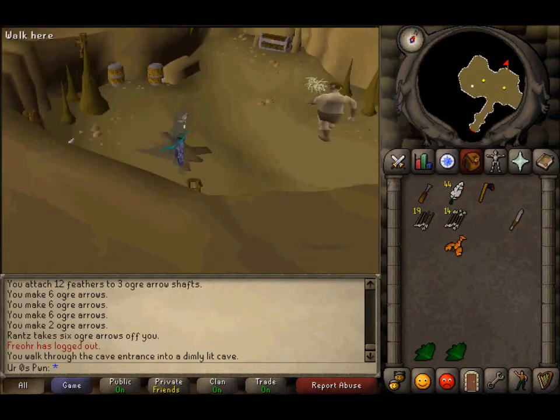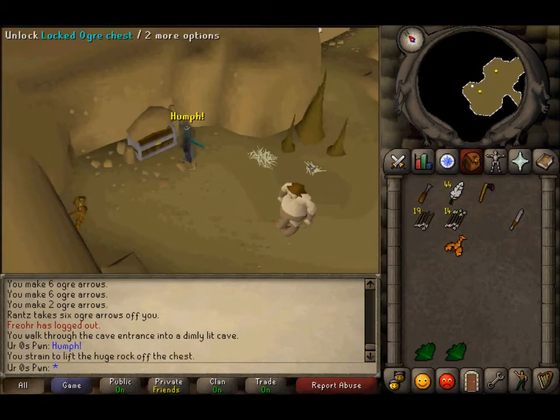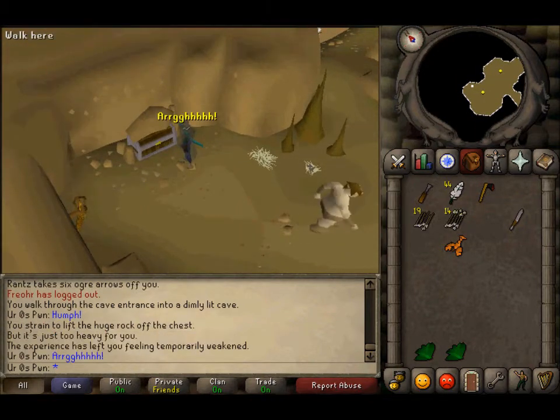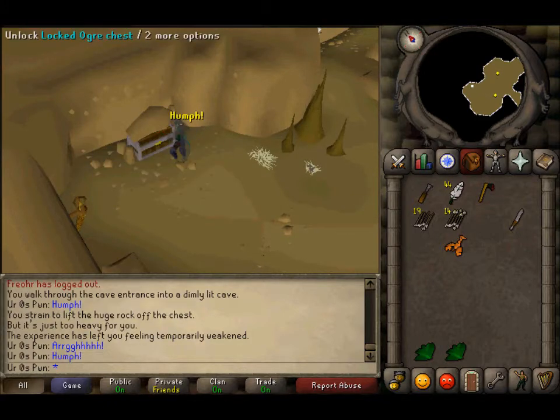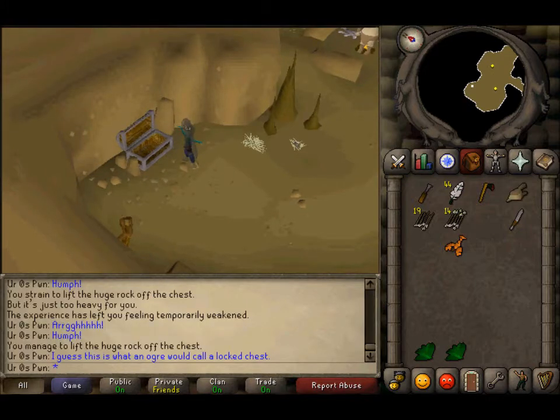After you finish talking to them, you want to search this chest right here. Now we have the Org Bellows.